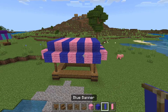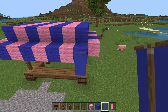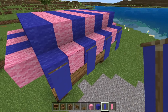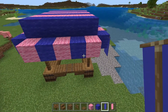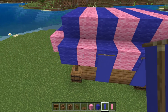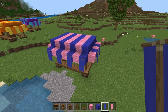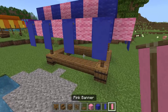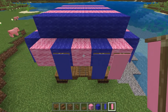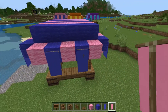The final part to complete this is pretty easy. Take the colored banners and place them on the bottom wool block on the edge of the roof on all sides. The front should have four banners, the side should have two blues. Go on the back and place the banners onto the wool with the same color. Now we do the same for the pink — three on the front side, three on the side, three on the back, and three on the final side.